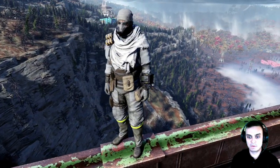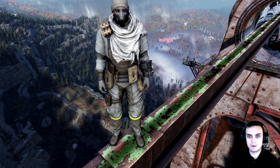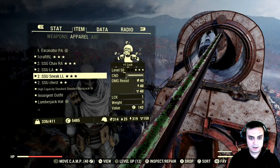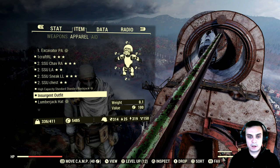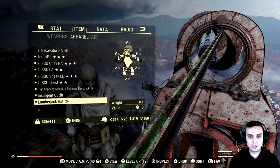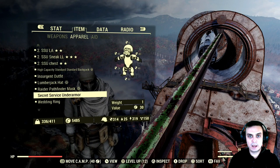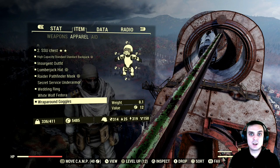So just to recap where to get everything: the insurgent outfit is from the event, but you can still buy it from other players or I can give you the plans — no problem. The lumberjack hat is from the atomic shop. The Pathfinder mask and the backpack are from the Raider content bundle. And for the goggles, let me show you where to go.